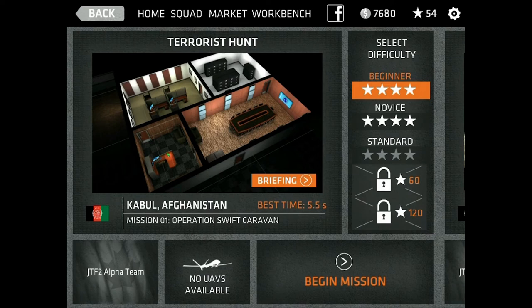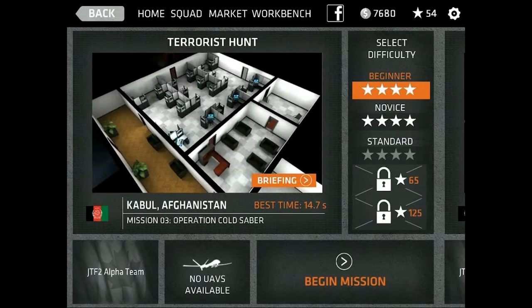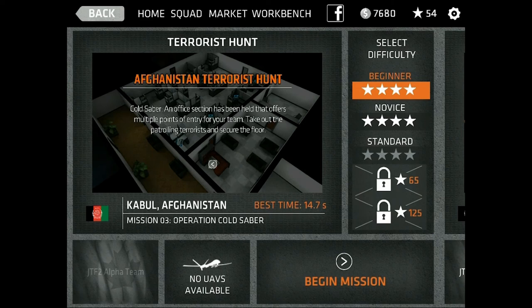What I'm going to show you will be a Terrorist Hunt. All you've got to do is click on the map for where you want it to go — I chose Afghanistan — and we'll do Mission Cold Saber. Your goal in this scenario is to take out the patrolling terrorists and secure the floor. I'll choose Novice, and you can see right underneath it says your best time. If you beat that, I believe you get more silver, and you do want to try and get four stars in all of the available missions, because you need stars — as you can see up in the top right corner I only have 54.